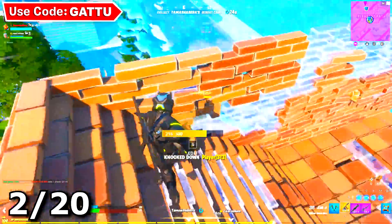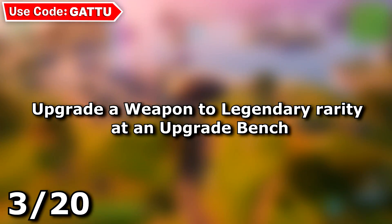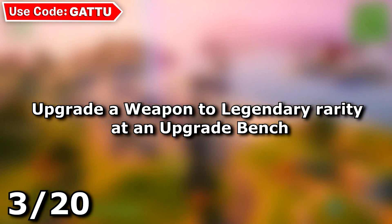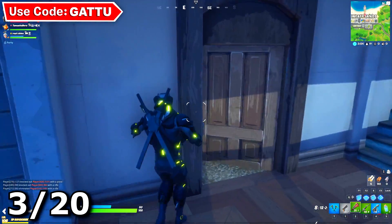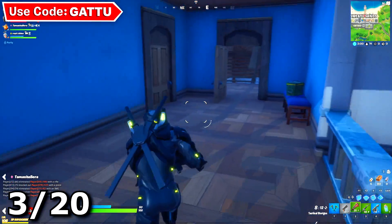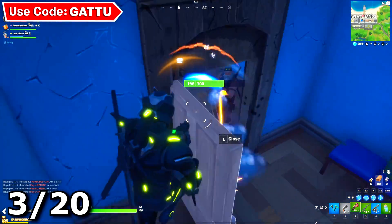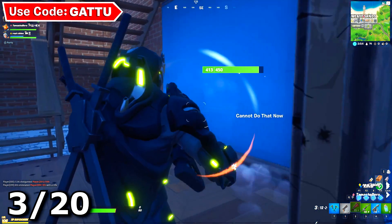The next challenge is upgrade a weapon to legendary rarity at an upgrade bench. Get yourself an epic item, go to an upgrade bench, and simply upgrade it — this is going to be a pretty simple task. The next challenge is going to be quite a tough one.